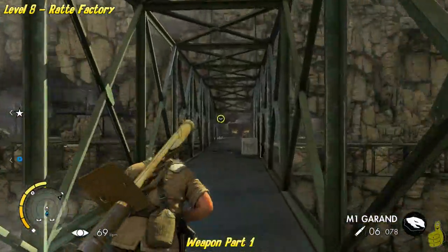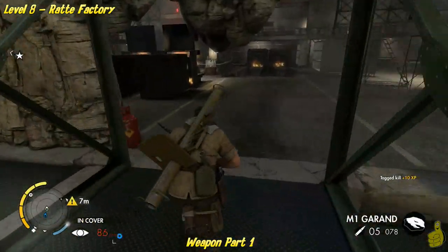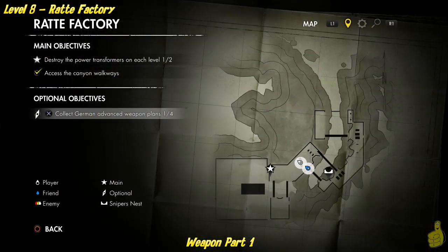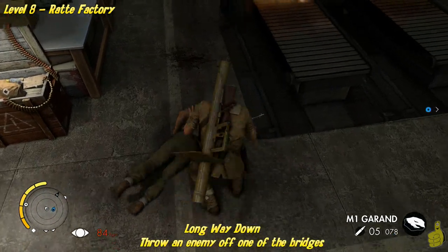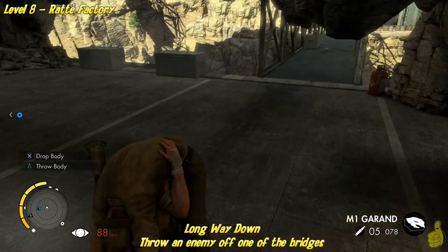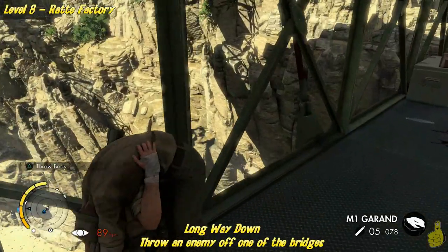You can see there is a bad guy sitting over there and he sees us. We're not too worried about him — I'm gonna plug one right in his heart. I'm a heartbreaker, what can I say? We're gonna run over and search his body. We're in the gaffling business today because we need some weapon parts. There is a bonus trophy achievement for this level called Long Way Down.